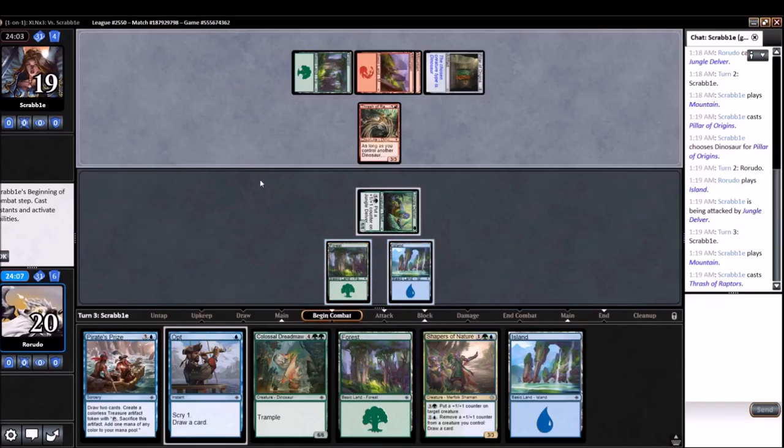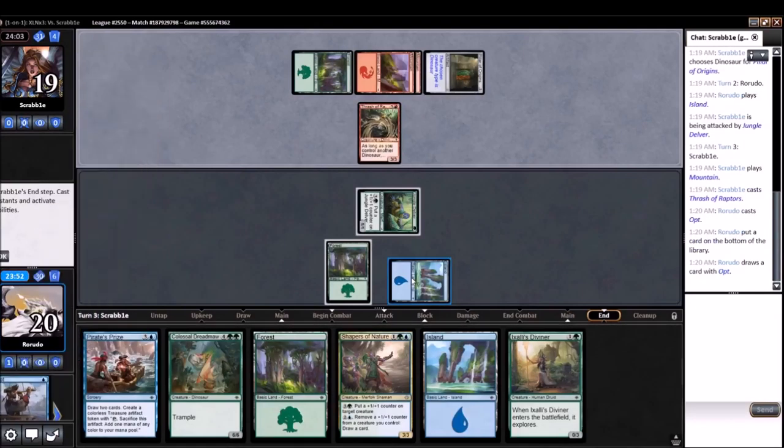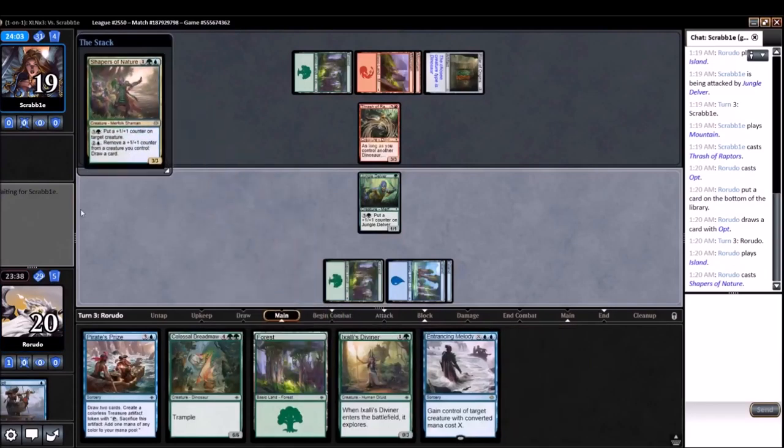We may have to trade it with the Shapers, although I like Shapers enough that I might just keep it around for a while. This is our 5th land that we kind of need for the plan, but I'm going to believe in the heart of the cards that we'll get there with Pirate's Prize. This could be a very important part of our plan — the Entrancing Melody.